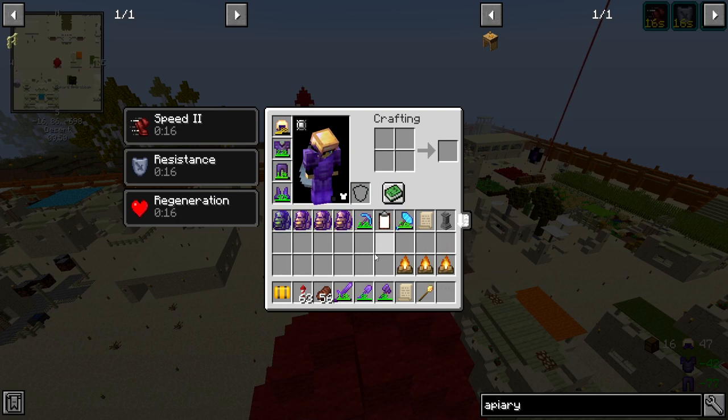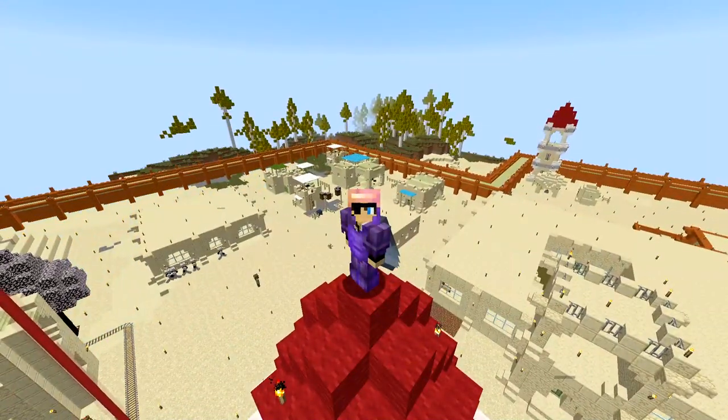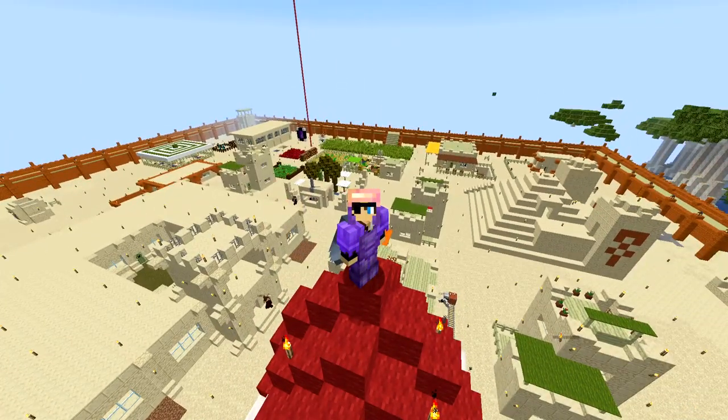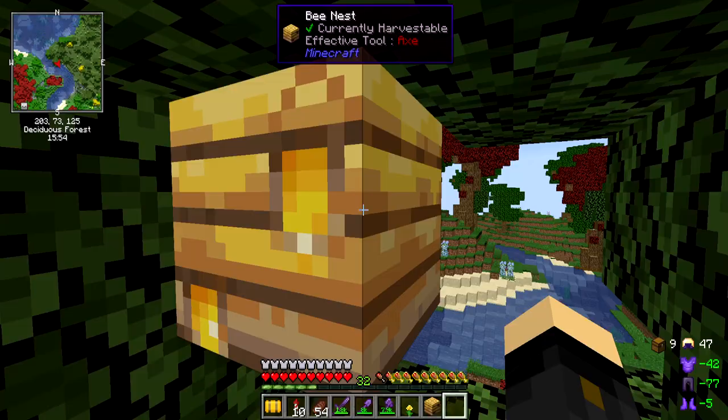So our first little thing today is to go on a bit of a bee hunt. I've got some campfires on me, and I'm just realizing now I need some shears as well to actually get the honeycomb. I'm having a little fly around - I think I've seen some bees around so it shouldn't be too difficult. I'm really excited to have this up and running and automate honey production in our town.